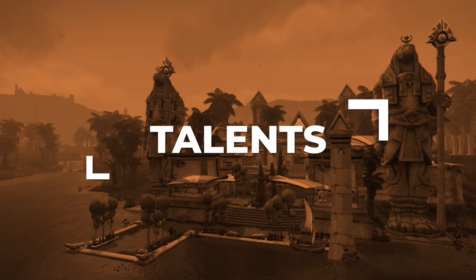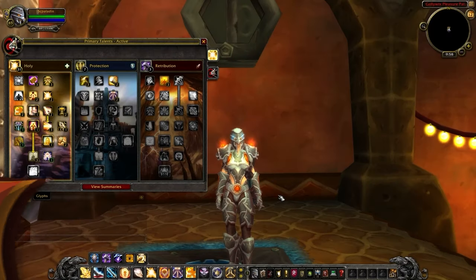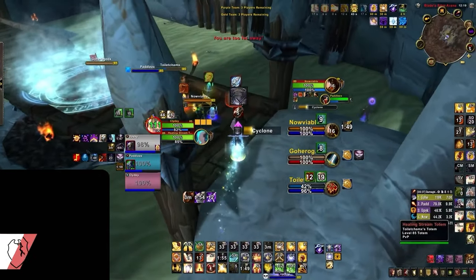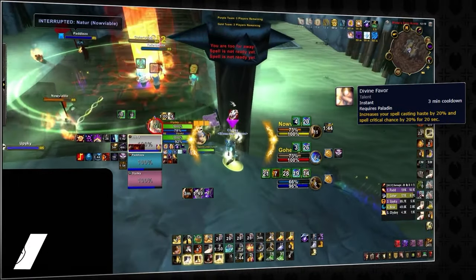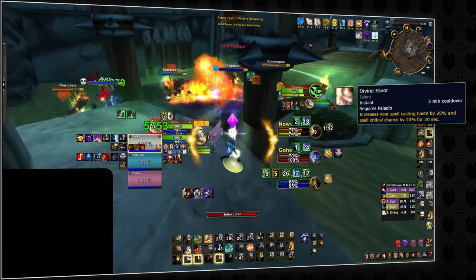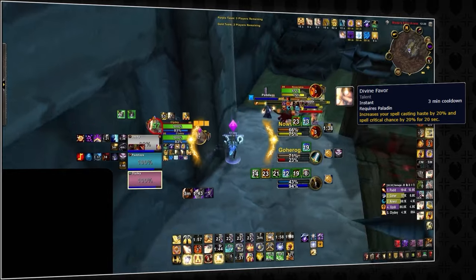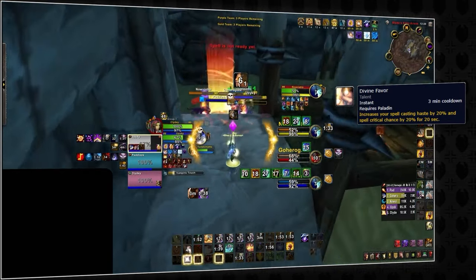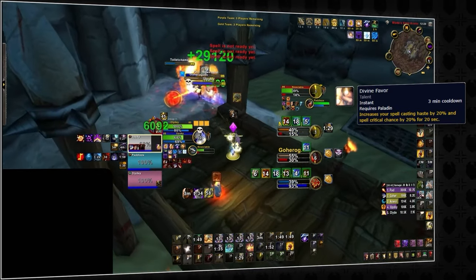Talents work slightly differently in Cataclysm, so let's break down everything you need to know. There is only one build you're going to be playing, but there are some minor adjustments you can make. Divine Favor works similarly to Avenging Wrath, increasing your spell haste and critical strike chance by 20% for 20 seconds. You can pair this with Avenging Wrath to pump out some massive heals.